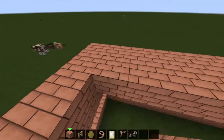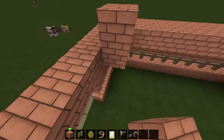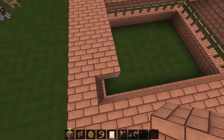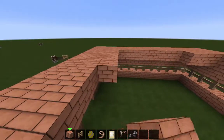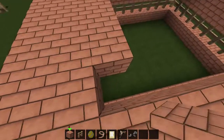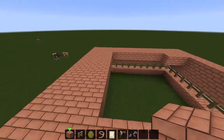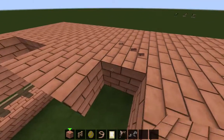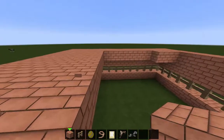The great thing about the Flows HD texture pack is that it makes everything very high definition and makes it look more realistic. I'll build about half the barn in part one and then finish it up in part two.